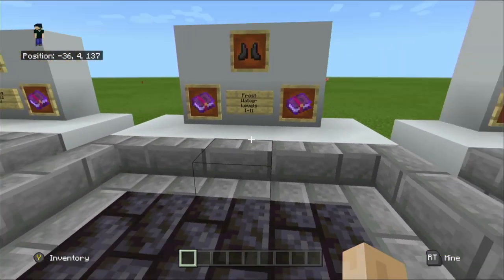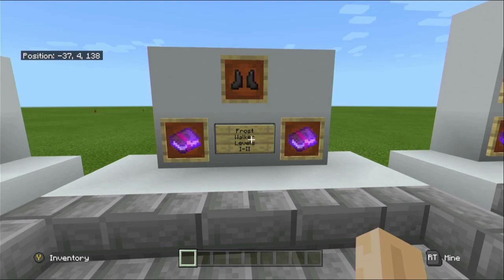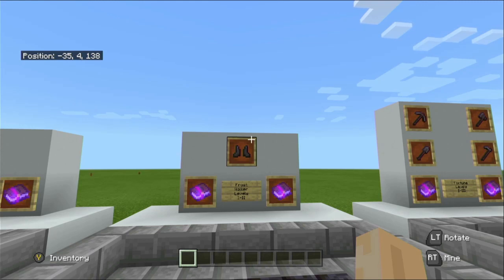Next we are looking at Frost Walker. This is a boot enchantment only. This enchantment will turn any water source nearby into ice. The level will determine how far away the water will turn into ice. However, the ice formed through Frost Walker is different to naturally generated ice in the world, as the ice is temporary and will start to crack when melting. To keep it as ice, you would just need to be constantly moving the player.